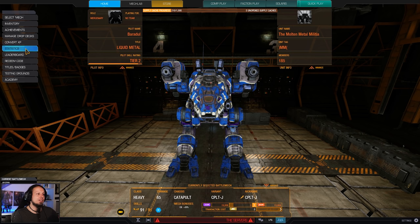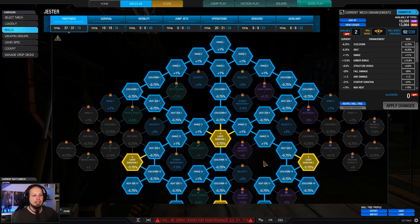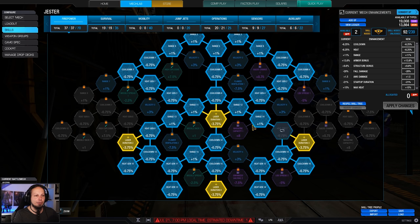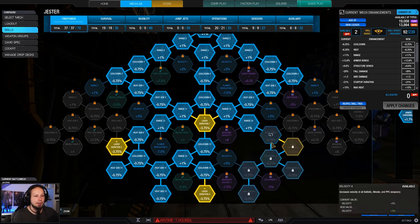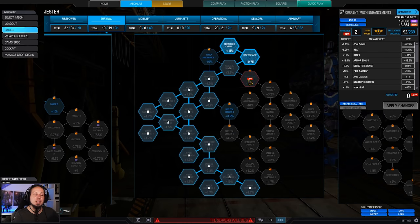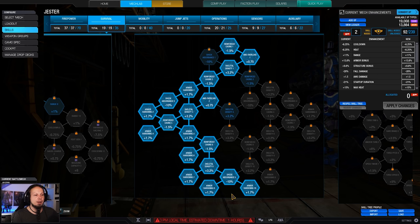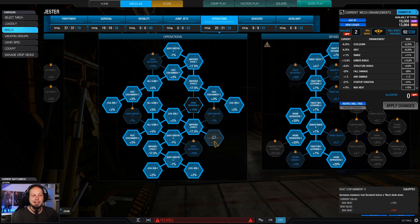Let's take a look at the skills before we get into the fight. We have invested into the firepower tree, obviously into the laser vomit nodes, because I have all lasers here. Therefore the yellow nodes, and then a bit of heat generation as well as cooldown on the way down. We're also going for AMS overload — both of the nodes — because we have two of them, and it makes absolute sense. This way our AMS does more damage to the missiles and it's easier to intercept them. On the way down, a bit of armor, and then the most important thing: cool run and heat containment.